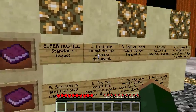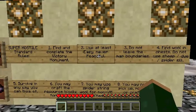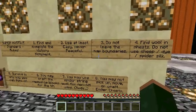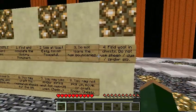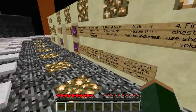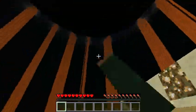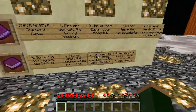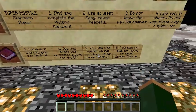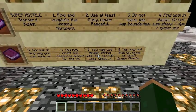Super Hostile Standard Rules. Number one: find and complete the Victory Monument. Number two: use at least easy, never peaceful. Number three: do not leave the map boundaries. Number four: find wool in chests — do not use sheep, dye, or spider silk. Number five: survive in any way you can think of. Number six: you may craft the resource blocks for the Victory Monument. Number seven: you may use spider string wool for non-Victory Monument uses, aka beds.